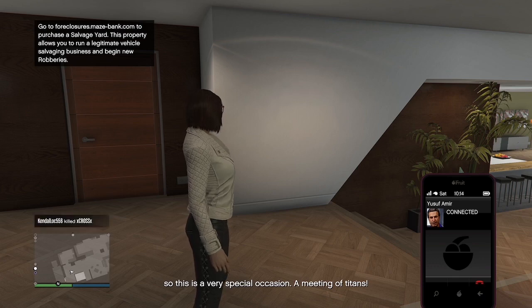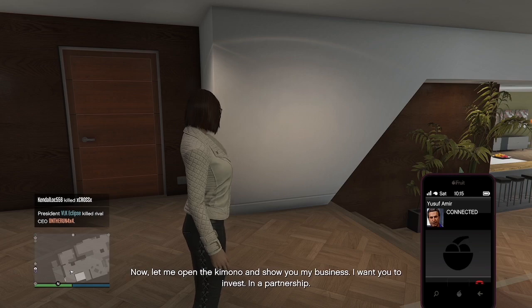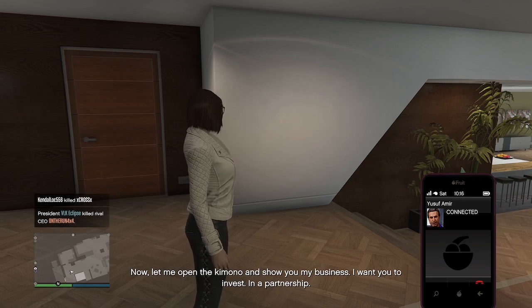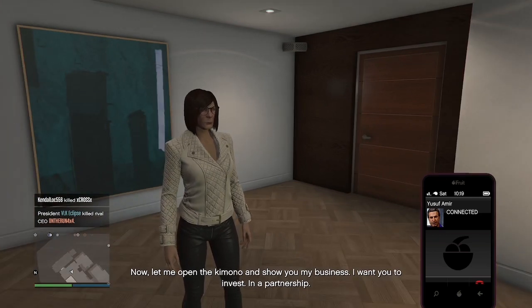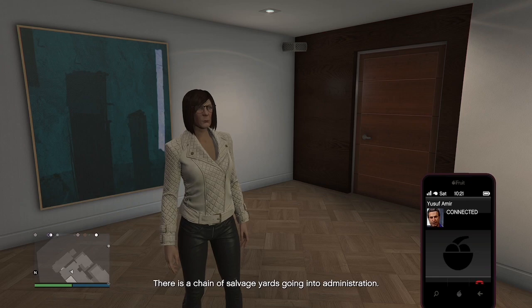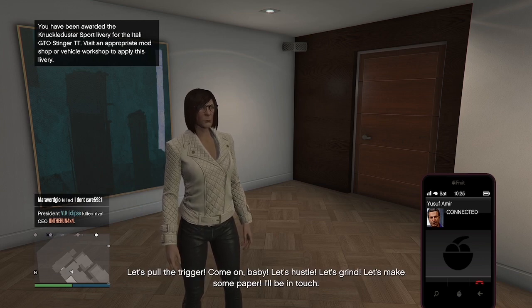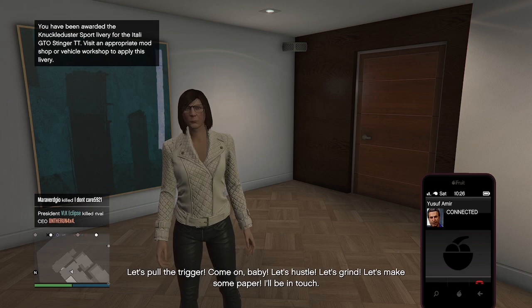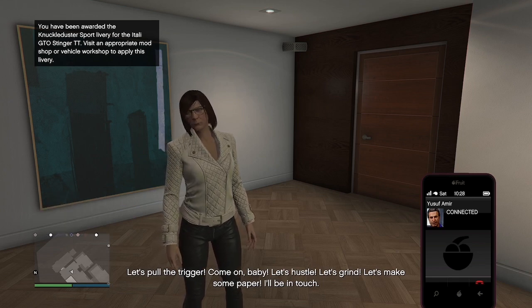Let me open the kimono and show you my business. I want you to invest in a partnership. There is a chain of salvage yards going into administration. Buy one of them and it will be the start of something very profitable. What more do you need to know? Let's pull the trigger. Come on, baby. Let's hustle. Let's grind. Let's make some paper. I'll be in touch.